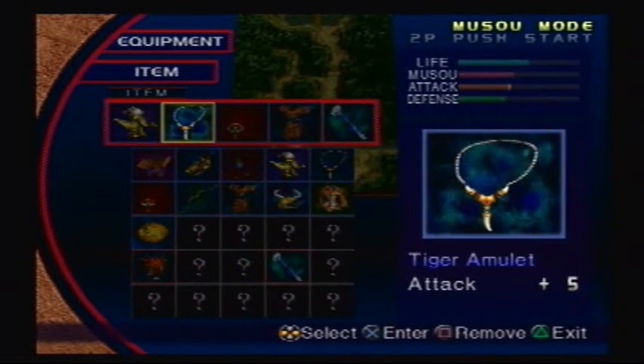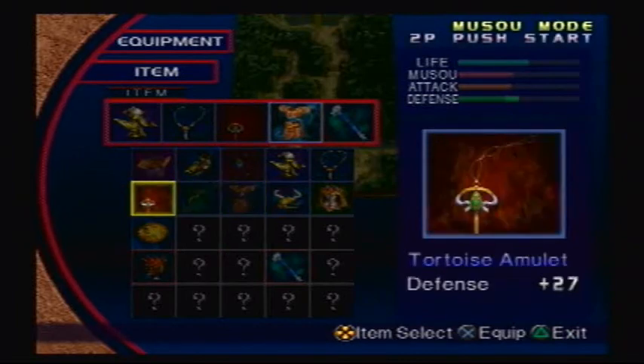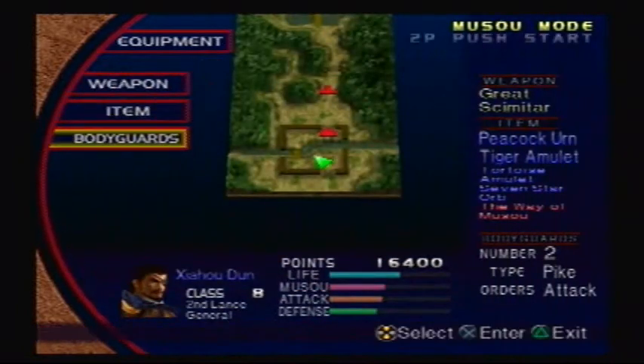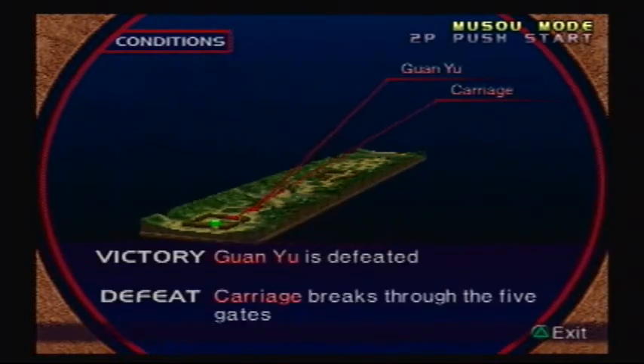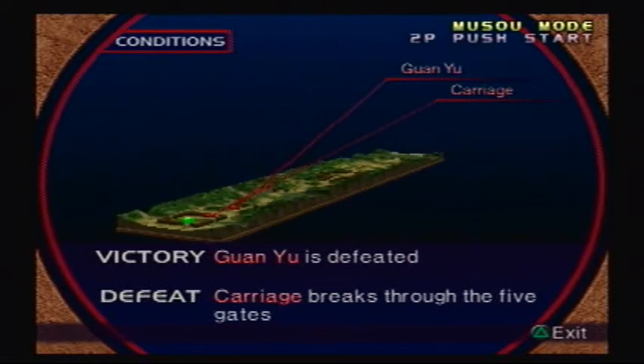For items, I can probably get rid of the shell armor for now and put on the 7-star warp. This will increase our likelihood of getting items dropped, and that can really be useful. The condition: we have to defeat Guanyu, and if the carriage breaks through the 5 gates, we lose. Plain and simple.